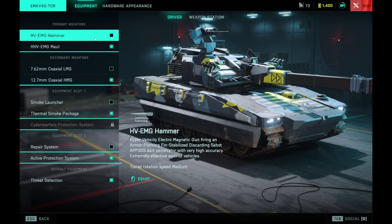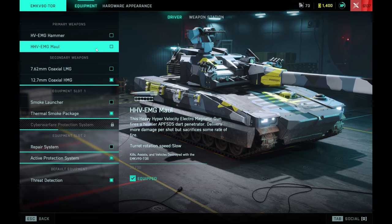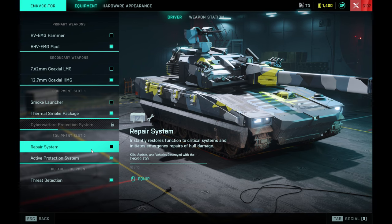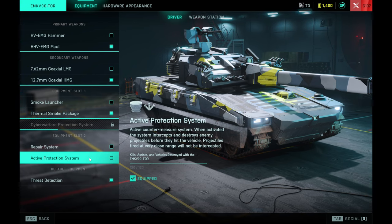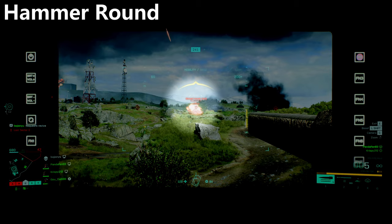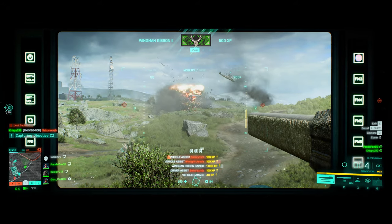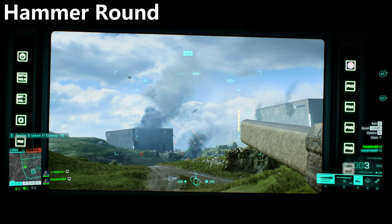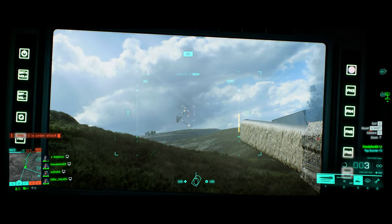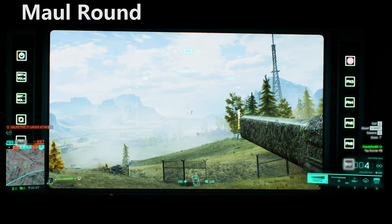The default round is called the Hammer — it takes less time to charge a shot but does less damage. The alternative is the Maul round, which does more damage but takes more time to charge. When you're playing as a Tor, active protection any day over repair is an absolute no-brainer and you'll see why. Going back to the projectile, I absolutely advise against the Hammer — look at how little damage it does, that is very underwhelming. When you fire at aircraft such as a stealth helicopter you can't reliably take them down with one shot; against a jet it also fails the one-shot test.